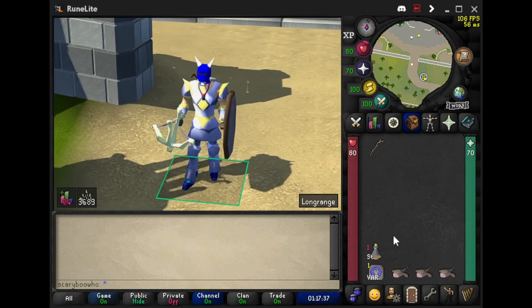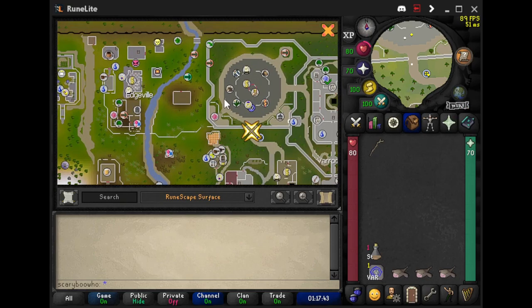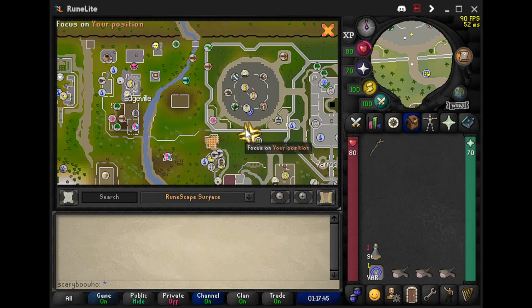Should you bring some food? You can bring some food if you want. We're going to be doing the fairy ring teleport to get there. I'm going to be using this fairy ring teleport, and you can run around over here. There's a gate opening, or if you're at the Grand Exchange you can go through here with level 21 agility, which a lot of people use if they don't have a fairy ring in their house.